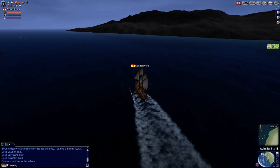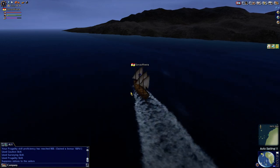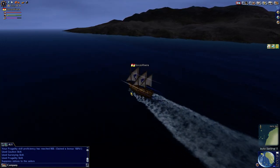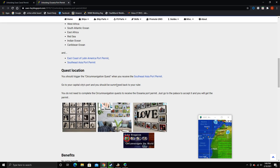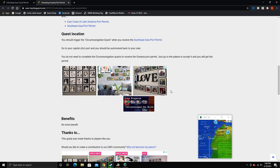The reason why you get that immediately is so that you could then start the next Imperial Quest, which is the Circumnavigation Quest. It says right here: go to your capital city. You go to your main city and you should be summoned back to your ruler. Do not complete the Circumnavigation Quest to receive the Oceania Port Permit — just go to the palace to accept it and you will get the permit.